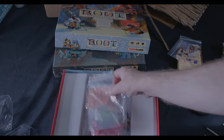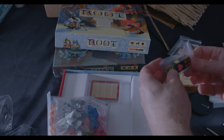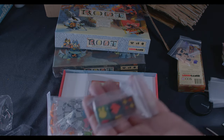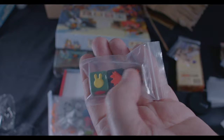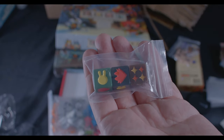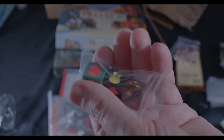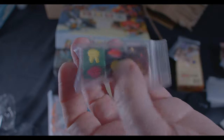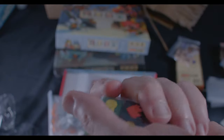Baggies. Dice — looks like a couple of the same dice as before, and two others with a Woodland Alliance symbol and a couple of other symbols on there. That's quite neat — I'll look at what mechanic that works with. And the cards.